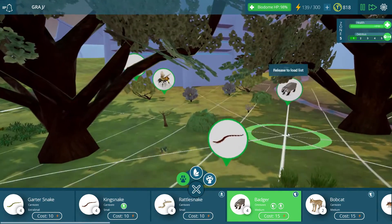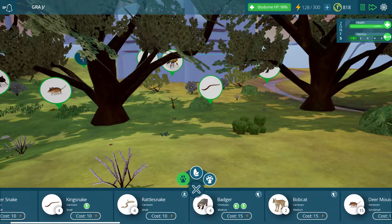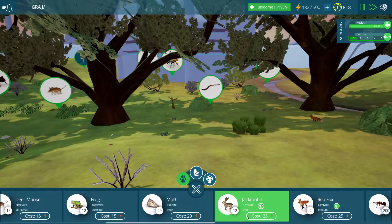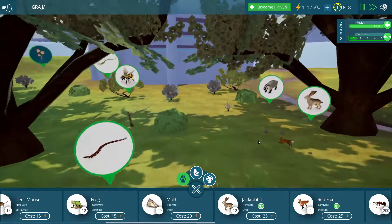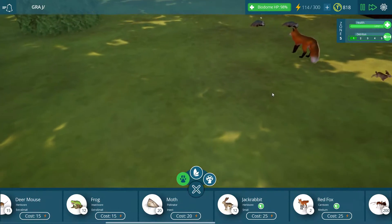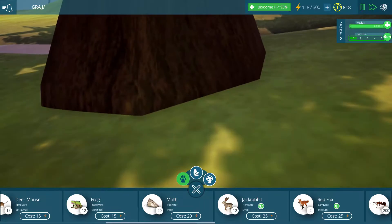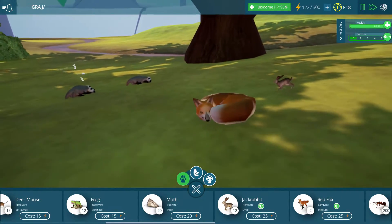Let's put down some badgers. Badgers always enjoy a healthy mixture of snakes, mice, and pretty much everything else. Let's get some jackrabbits down too. Hey there, fox — are you looking at my badgers wrong? Yeah, you go to sleep. Maybe this is the fox's hunting technique — it's like the sleep-foo or something like that.